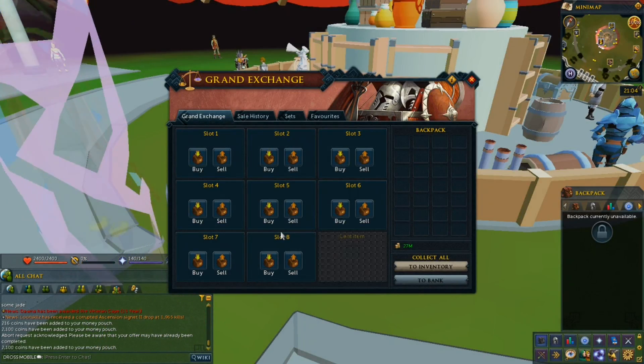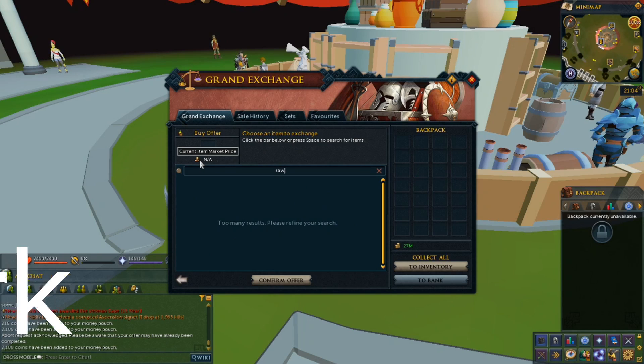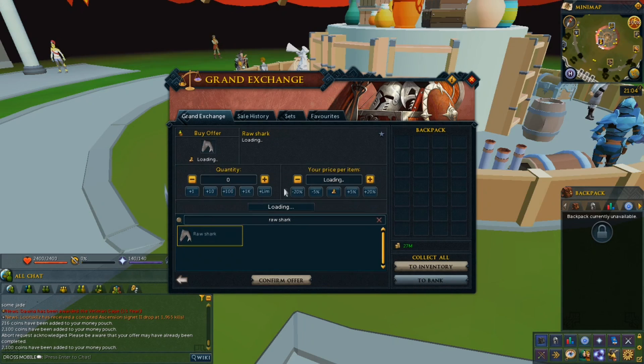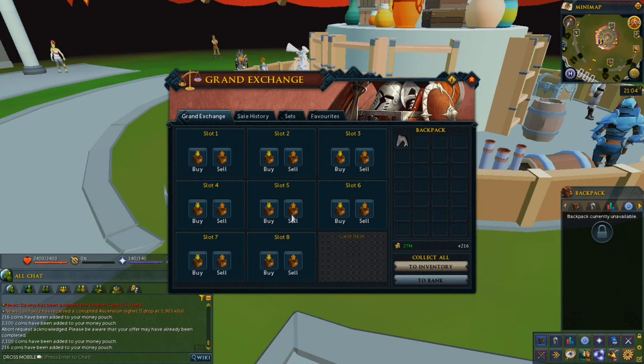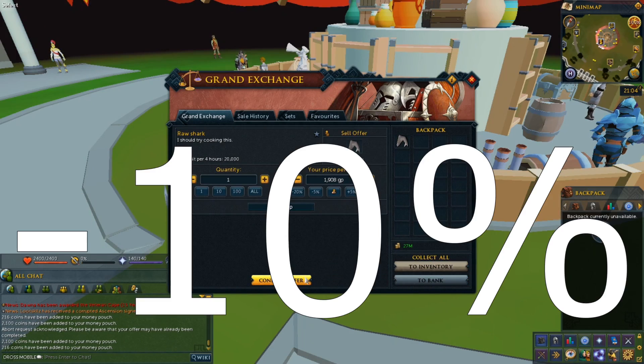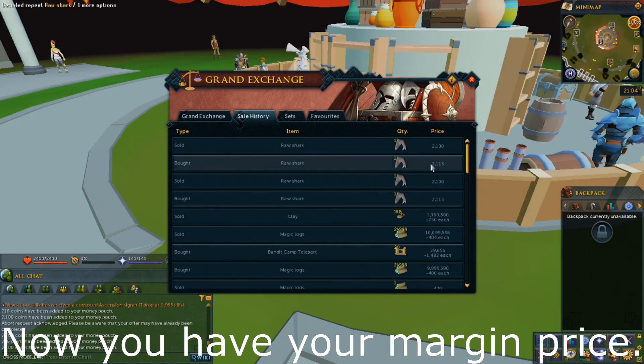How's it going? Thanks for watching another one of my videos. In this video we're going to be flipping my favorite item, which is raw shark. We're going to buy it for 10% over the normal price and sell it for 10% under the normal price, and then we're going to check the margins here.